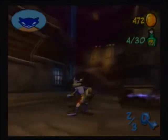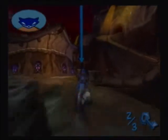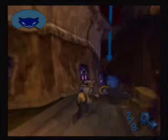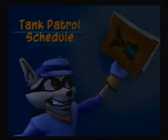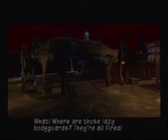Where did Contessa go? There she is. Finally we've got it. Wow, this is a long mission, man. All right, last key. Got it. Tank patrol schedule. Where are those lazy bodyguards? They're all fired! You have no idea. Now we're all set up to steal a tank.